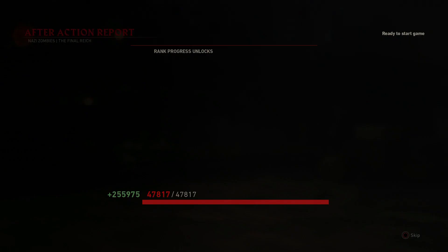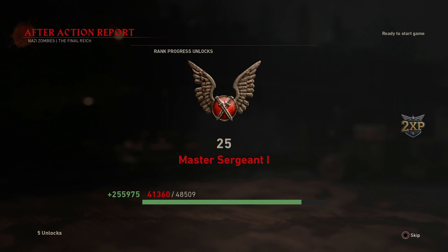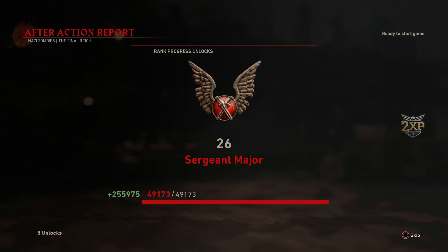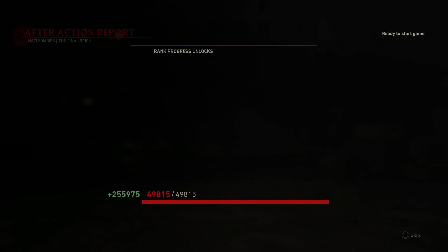So you could say that with this strategy you get around 200,000 XP in one hour — pretty fast XP strategy. I hope this was helpful, thanks for watching, until next time.